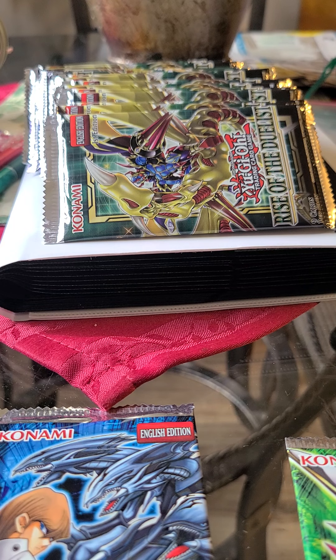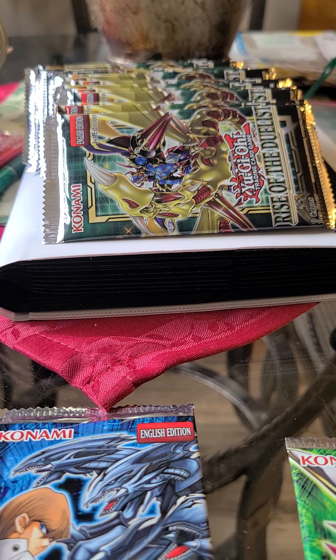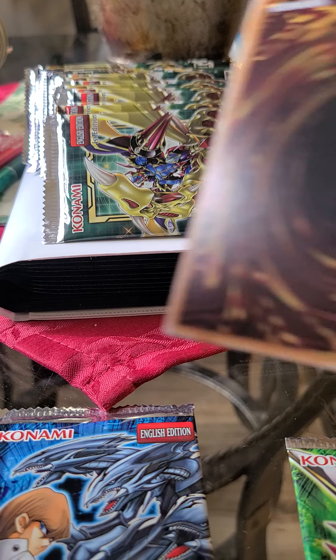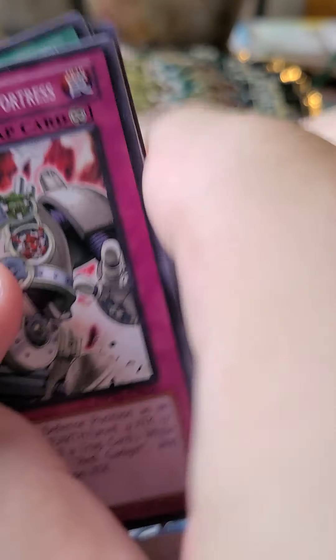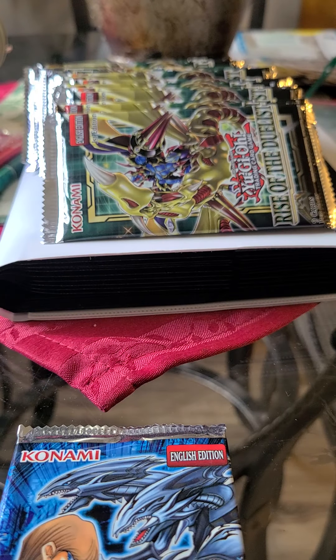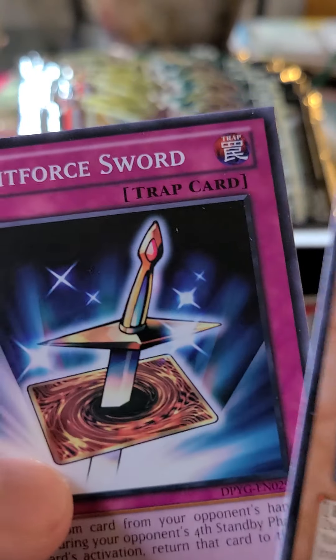By the way, I have at least a box worth — about 24 packs — of Rise of the Duelist. From the Yugi pack: Stronghold the Moving Fortress, Black Luster Ritual, Brain Control, Jack's Knight, and Magical Hats. Let's do Yugi one more time because I like Yugi just a little bit more than Kaiba — Yugi had that Exodia Obliterate! Got Kuriboh, Light Force Sword, Swords of Revealing Light, Summon Skull — a foil — and Magical Hats.